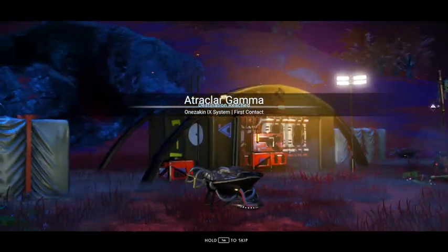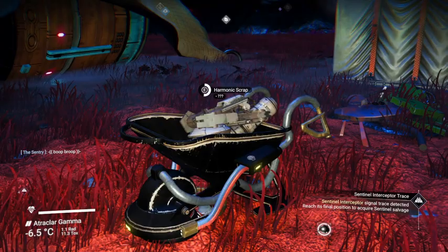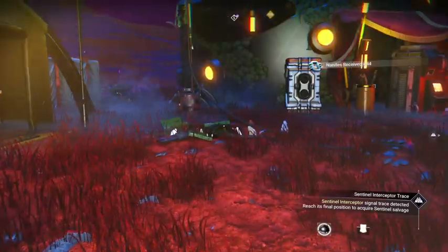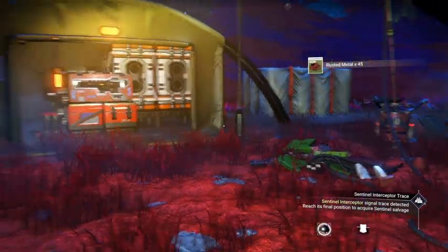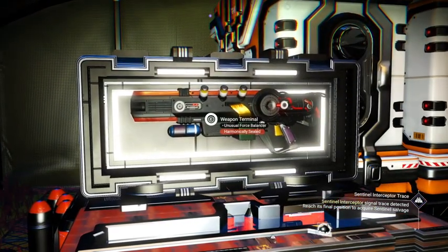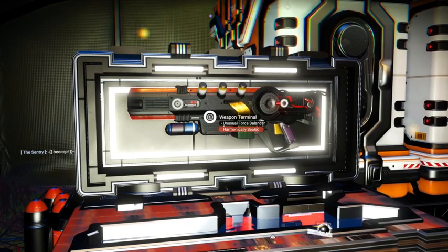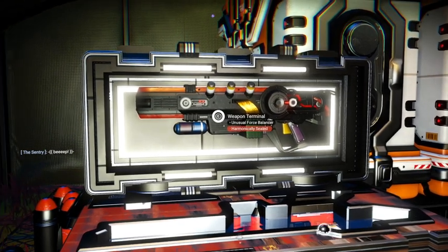And here is the sentinel base camp, or the harmonic camp or whatever you call it. Which is funny because you never see sentinels with stuff like this. There's harmonic scrap — basically you get nanites — which I don't know why. I did a whole video on exploits and ways to get nanites and farming fungal mold. I like this one — it's got a different design. Unusual force balancer, harmonically sealed. So we see it's harmonically sealed.